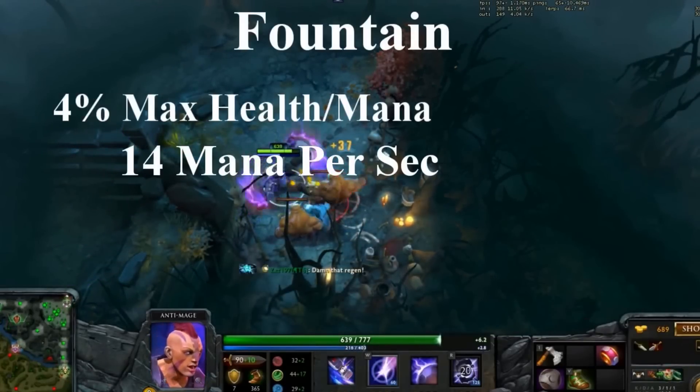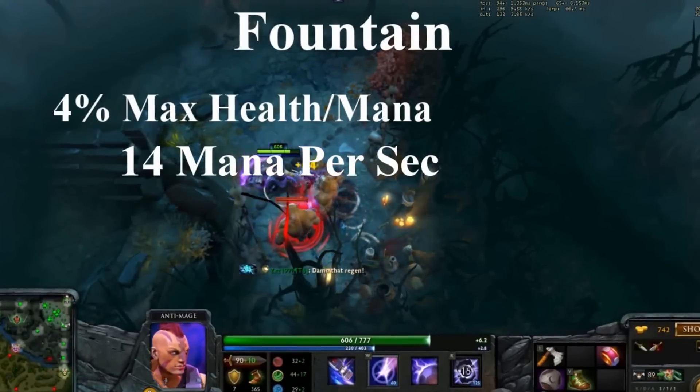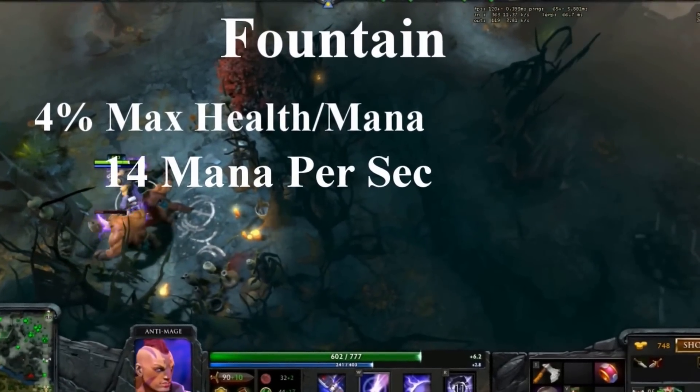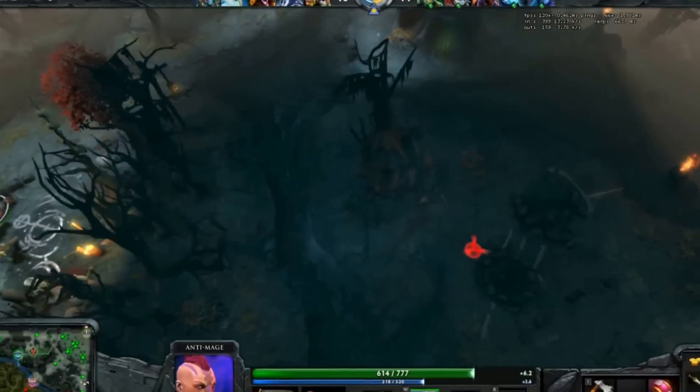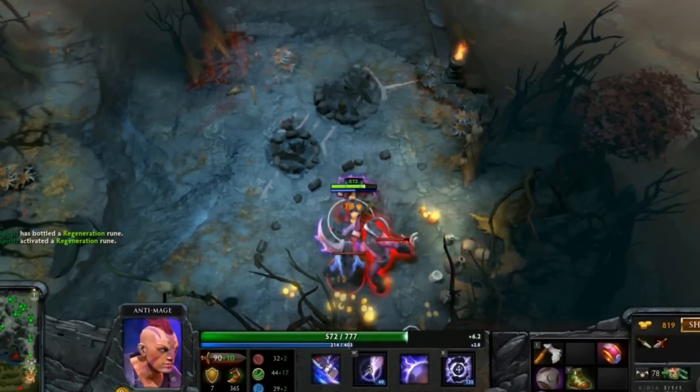One last tip: the fountain regenerates 4% of your maximum health and mana per second. It will also give you an extra 14 mana points per second, so it is better to drop any mana items you are holding. You can still drop your health items in the fountain, but it will take about 25 seconds to heal from low to max health no matter what.